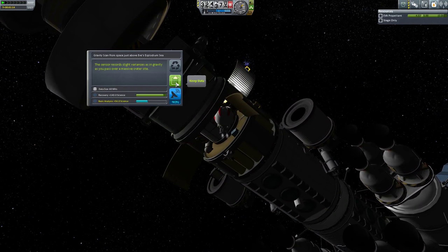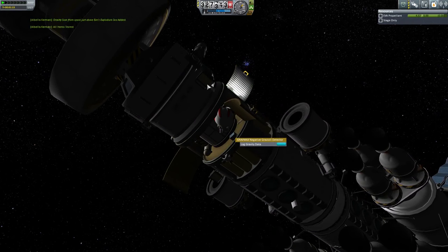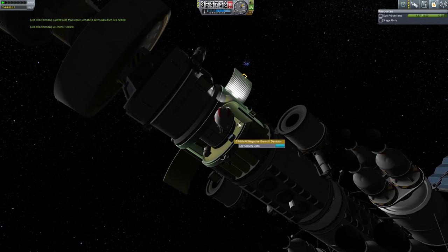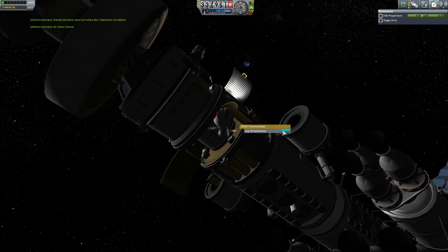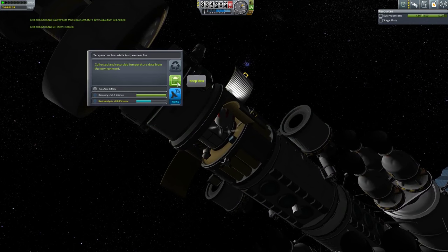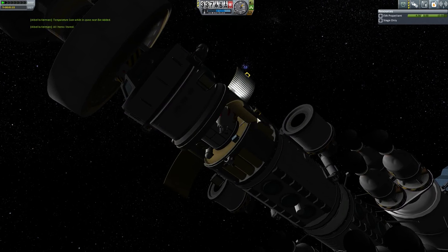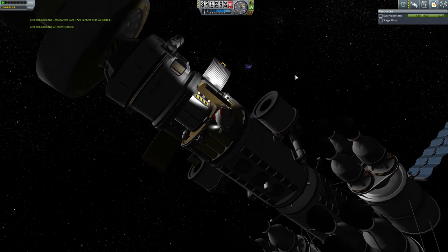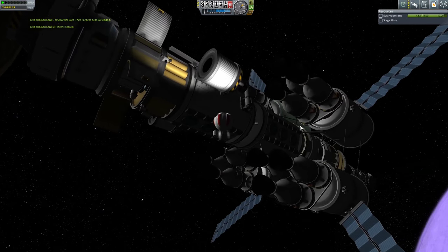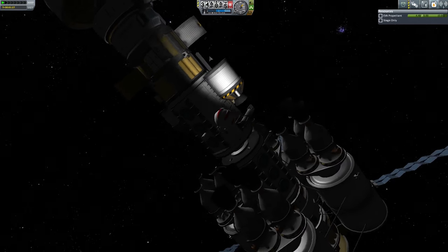Gravity data - keep the data and we can take it with us, no need to reset. Log the temperature - keep that data and take it with us, don't have to reset that either. Good, we have some basic science from around Eve right away. Let's put you back in the other side of the research lab. The research lab is blocked right now - these engines are going to be jettisoned once we get on a descent course, and there's really only going to be one shot to make that happen.